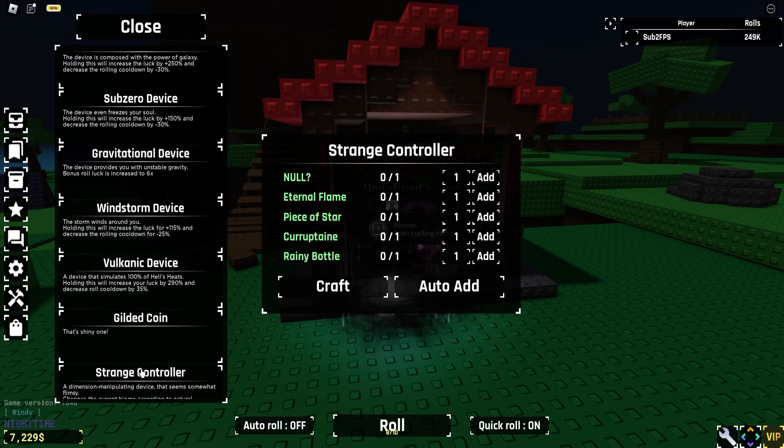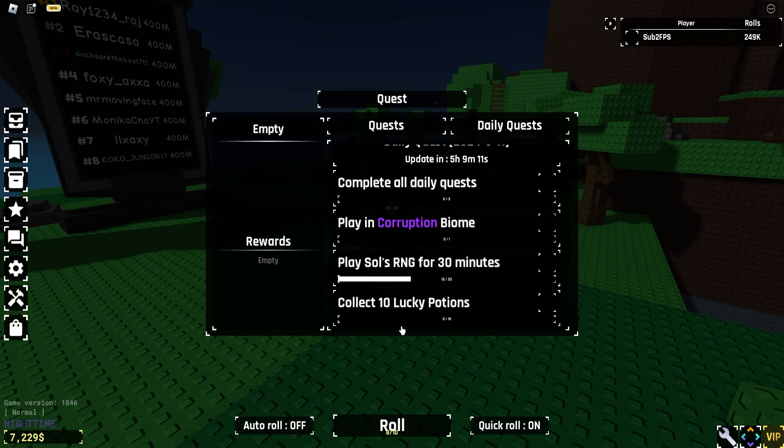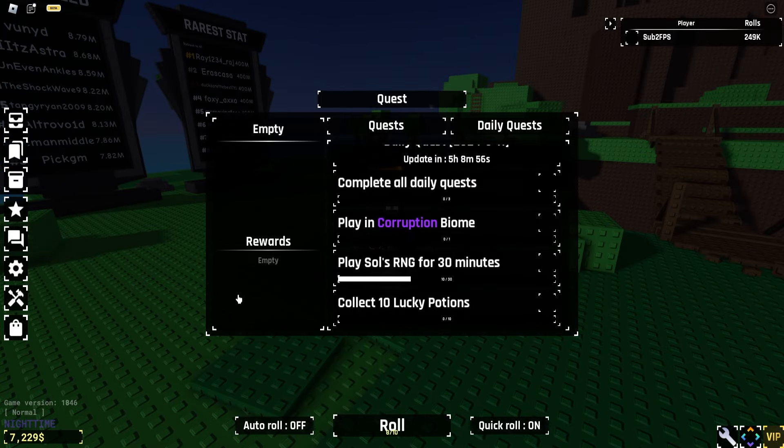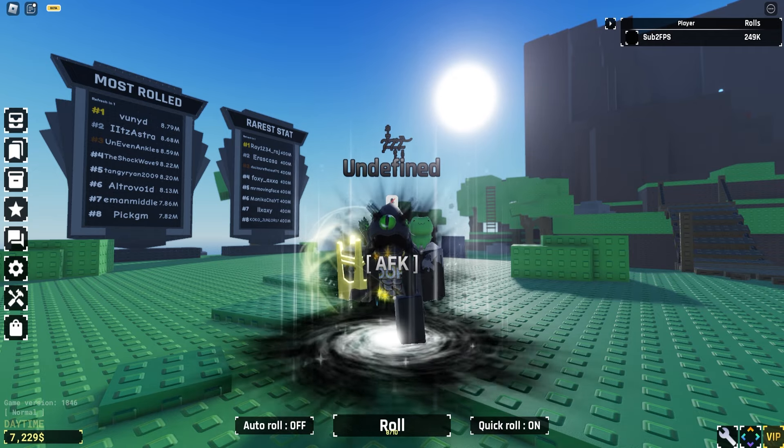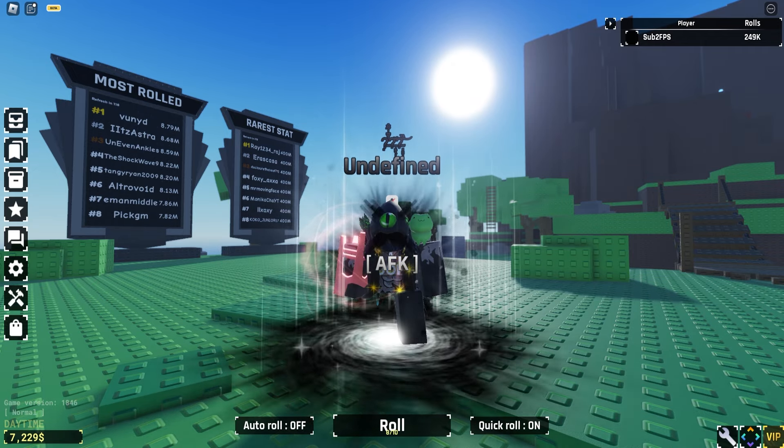We do have new daily quests: complete all daily quests, play in corruption biome, play Souls RNG for 30 days, collect 10 lucky potions. These are very simple. In the background right now you can see the new corruption biome.